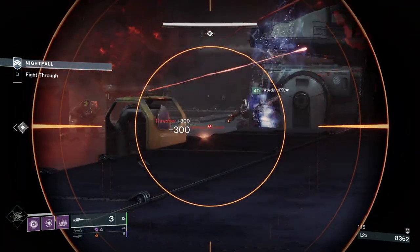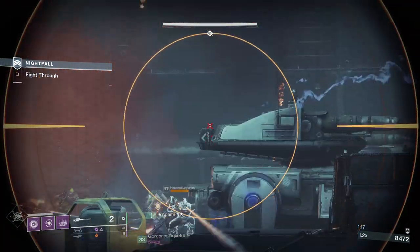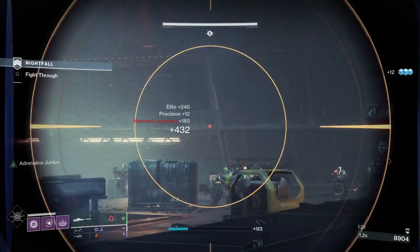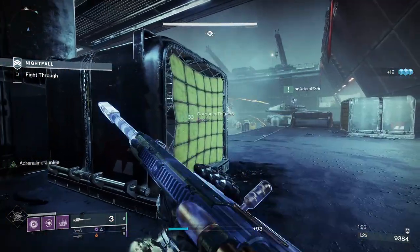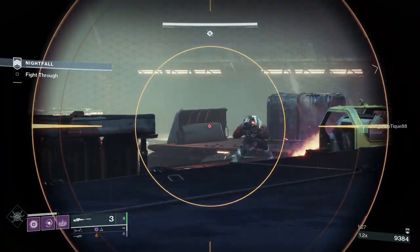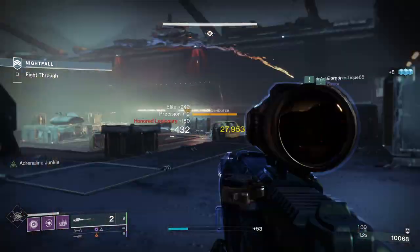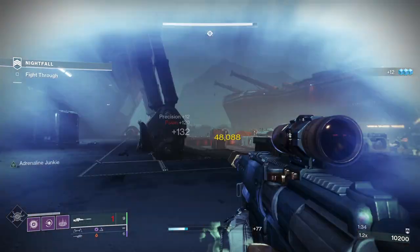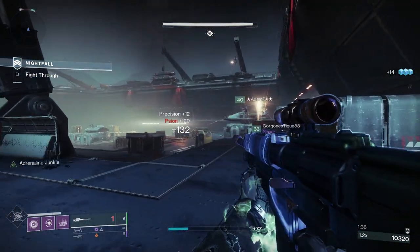Silicon Neuroma has returned to Destiny 2 and it's part of the nightfall weapon drops this season. It's a slow-firing, hard-hitting sniper rifle that comes with some very interesting and versatile origin traits, making it very useful in high-end PvE content. Today I'm going to check out the Silicon Neuroma, look at the stats, the god roll guide for PvE and PvP, plus how to get it.